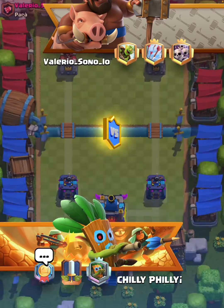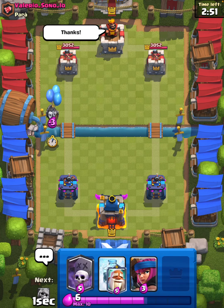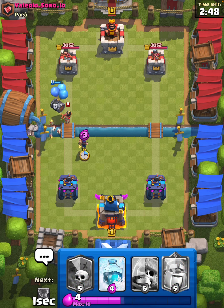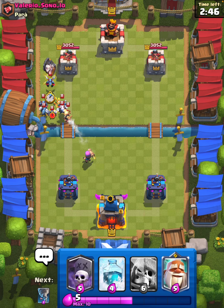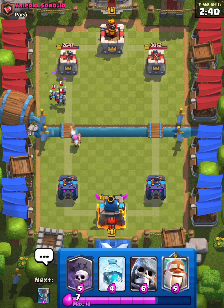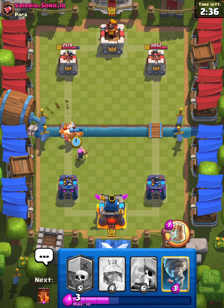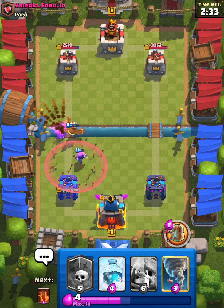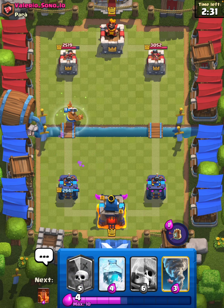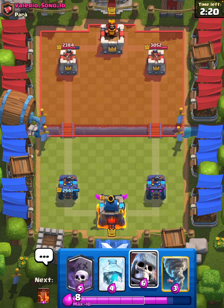Let's try to run up another win here, good luck to our opponent. The skelly barrel seems to be the saving grace of this deck. Wow, lightning is awesome — free value and the skeletons get damage too. We'll save this firecracker as long as we can; he has to arrows it. We'll use our ability for extra chip damage. We take his tower down to 2384 — awesome start.